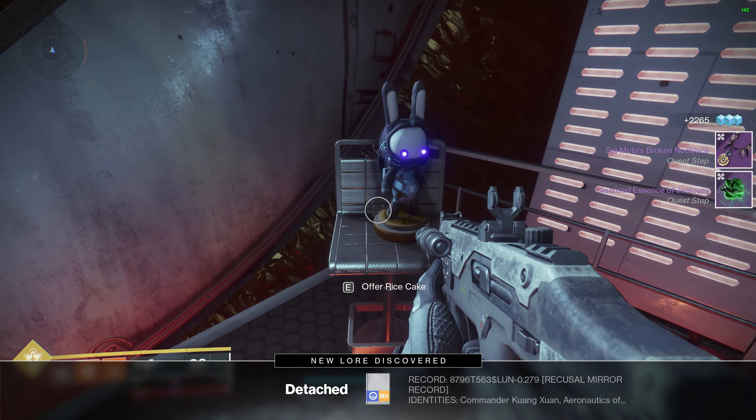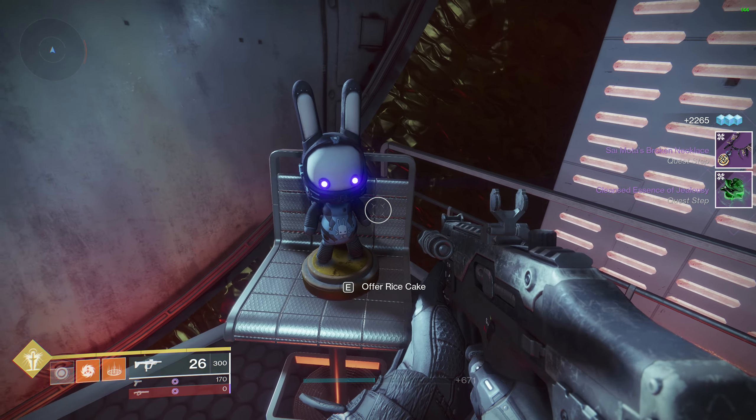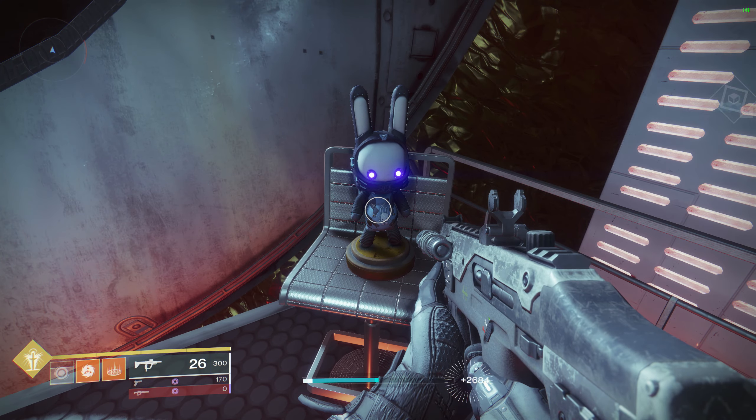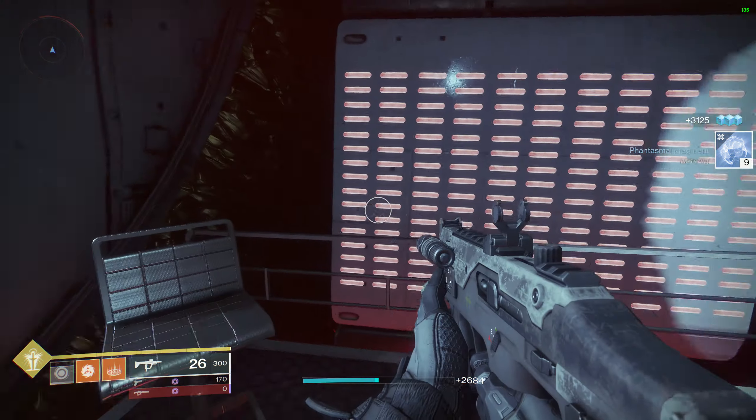That is the quest step — as you can see I've just got the quest step. And then this is the bunny. If you've seen any of the other bunnies, these are the Jade Rabbits. You can offer the rice cake to the rabbit and in turn he'll give you a reward. In this case I've got the Phantasmal Fragments.